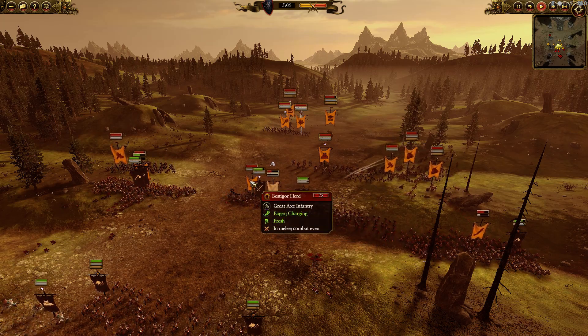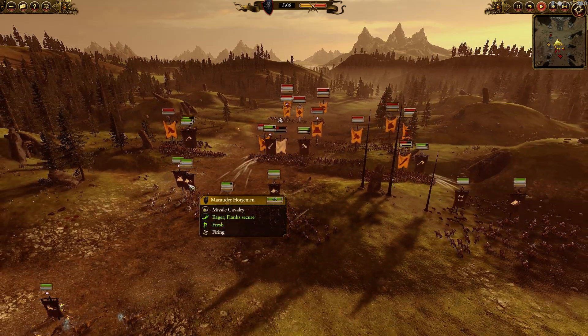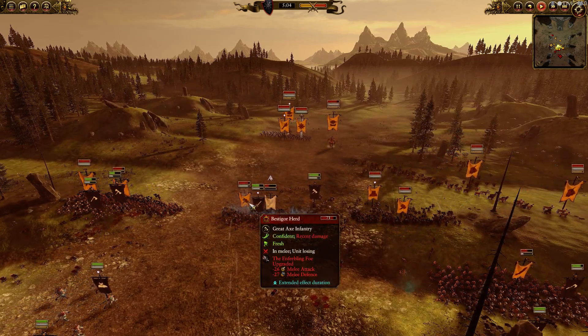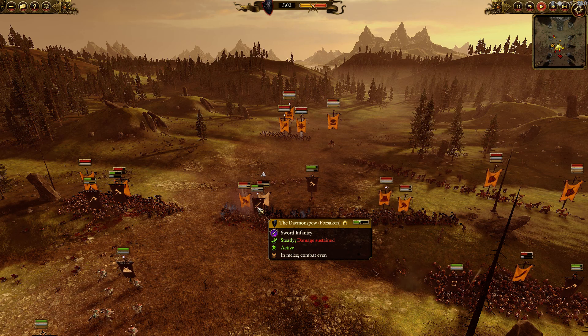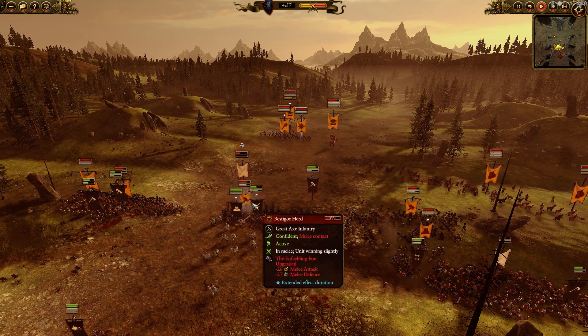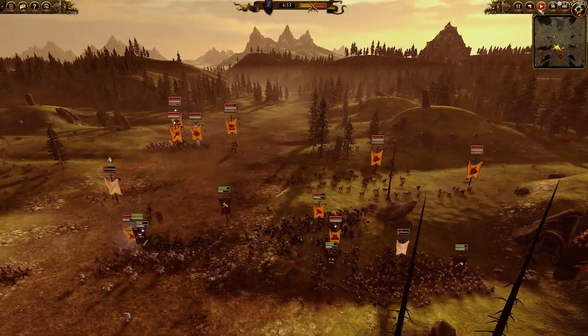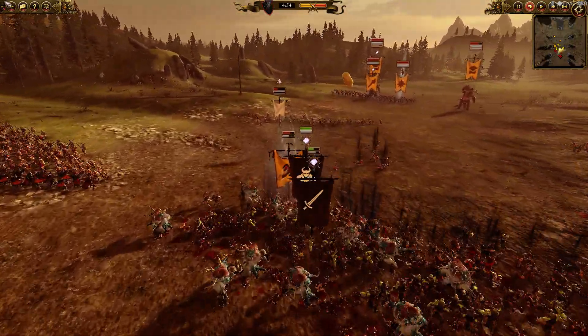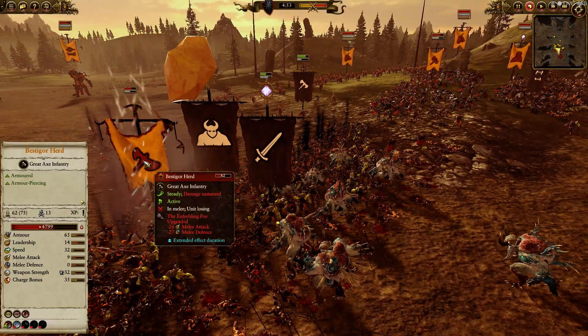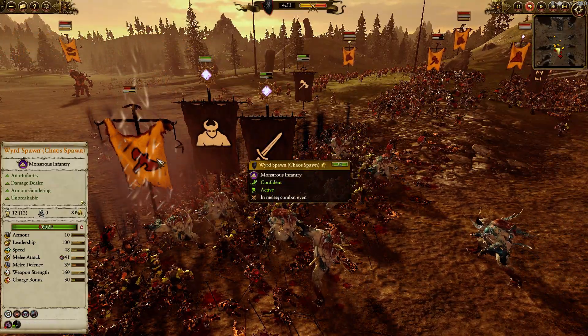We do crush the Spearmen obviously, but the Demon's View are now fighting Bestigors — not a good engagement. We are going to send the Weird Spawn in now that the Spears are gone. We can see we're going to cast Enfeebling Foe on these guys to help the Weird Spawn last a little bit longer, so they won't die. Now that the Weird Spawn are in, it's going to turn radically in our favor. They have 65 armor and 0 melee defense, which is just going to let these guys tear into them.